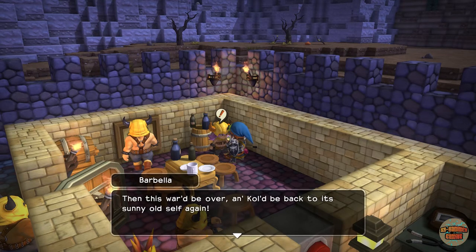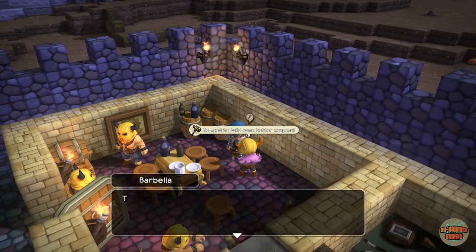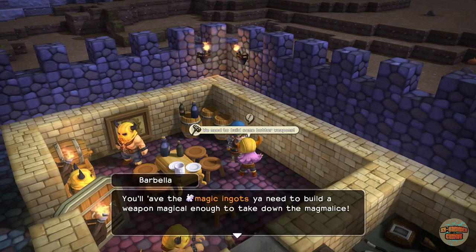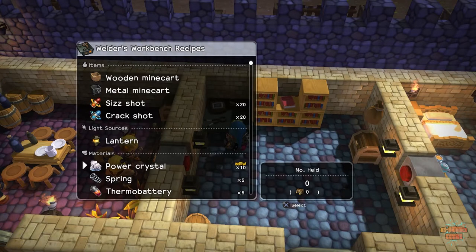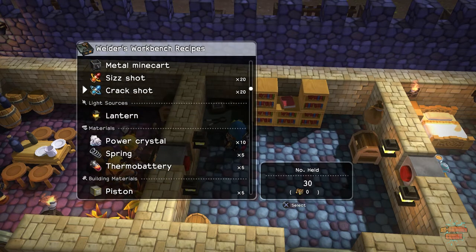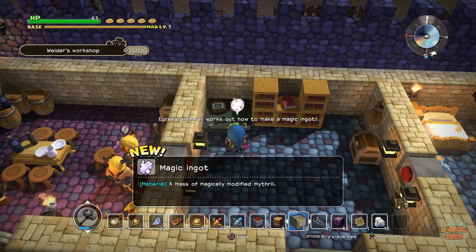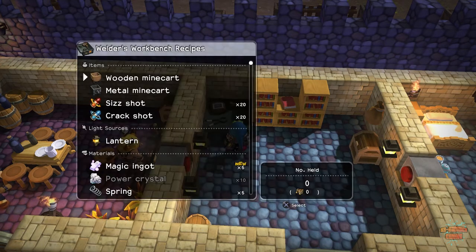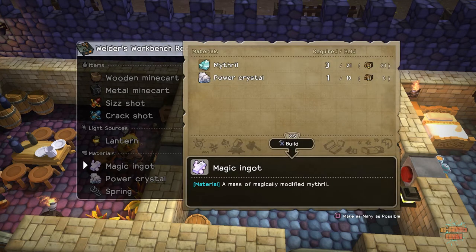Those microchips are really hard to get because I have to kill the mechs for it. Let's go see if we can make some of these power crystals - ooh, mithril, I have mithril! To make ten of them, that's insane, why is it so expensive? I don't want to kill mechs. I need microchips and frost orbs - I'm going to be doing a lot of off-screen farming. Let's make three mithril and one power crystal to make magic ingots.